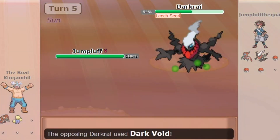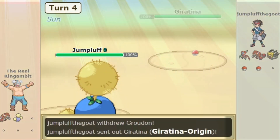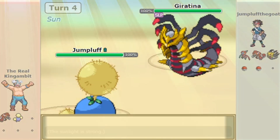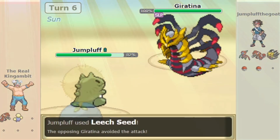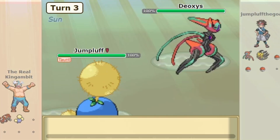While Grass types are good counters to SubSeed sets, they don't like taking Sleep Powder. Grass types are also not that common in Ubers anyway. This set causes some problems for the opponent, as the chip damage from Leech Seed and hazards really adds up. Not to mention that outside of Deoxys-Speed with a Choice Scarf, nothing can outspeed Jumpluff in the Sun.